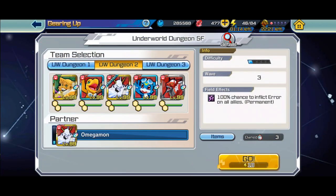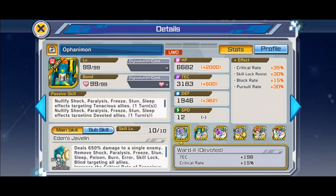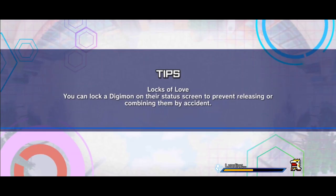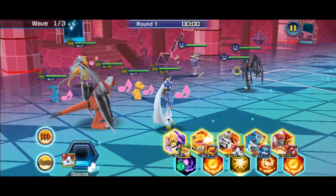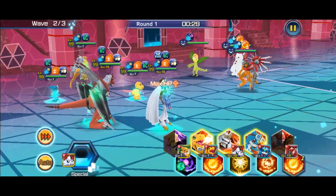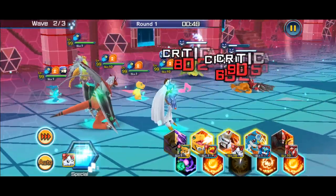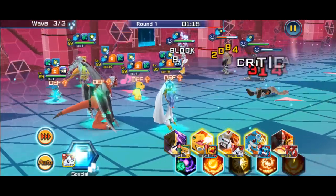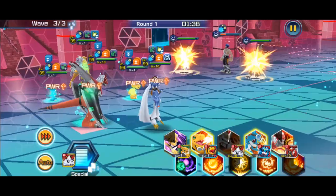If you guys are building a team, add Vmon. If you guys don't have it, Minervamon is pretty good because it takes away statuses. Make sure your teams have that synergy. The last team doesn't have that much resistance — DLT protection is only for two Digimon and statuses is for all. I was always scared to go in with the third team for DLTs, but if there's no DLT it does pretty good. Even with skill lock it does still do pretty good because my Alphanimon clears statuses.